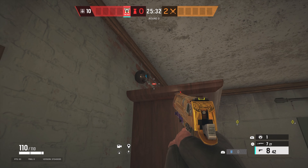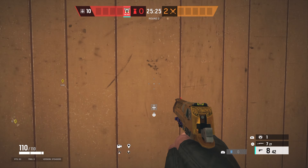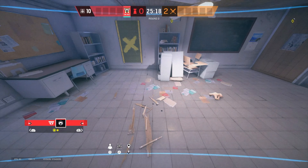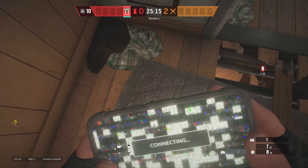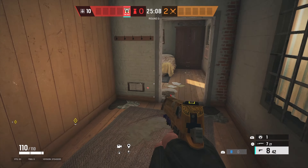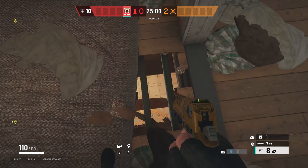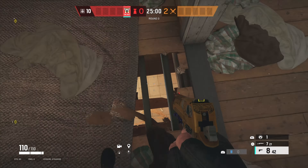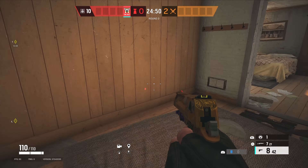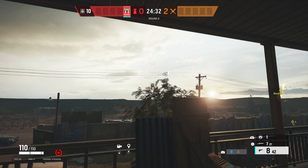Then you have your closet cam right here. I like this cam a lot — I use it whenever I go any camera operator, whether that's Mozzie, Echo, or Valkyrie. What it's good for is if they want to breach this closet over here. You can preplace a C4 underneath, like you see right here, and then just set it off — the C4 radius is going to kill anyone in this room. Just make sure you actually know the placement of it, because if there is a breach in the floor they will be able to hear that and send someone, or fracture it if Fracture isn't banned, and then your C4 will be gone.